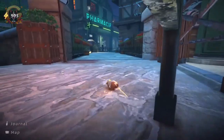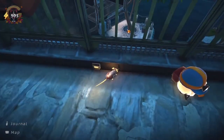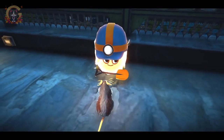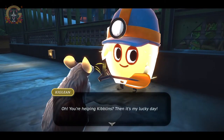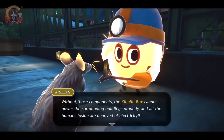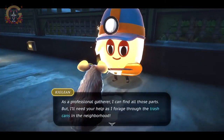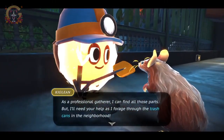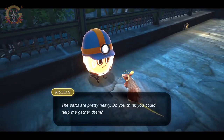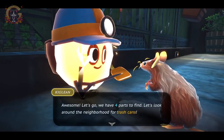Awesome. Oh there's one right here — he's on the bridge. And is the other one down there? Yeah he is, I can see him through there — easy peasy. Hi there, little mouse, what is your business here? Oh, you're helping kibblins — then it's my lucky day. Without those components the kiblin box cannot power the surrounding buildings properly, and all the humans inside are deprived of electricity. We cannot let those humans down. As a professional gatherer, I can find all those parts, but I'll need your help to forage through the trash cans in the neighborhood. The parts are pretty heavy — do you think you could help me gather them? Let's go! We have four parts to collect.